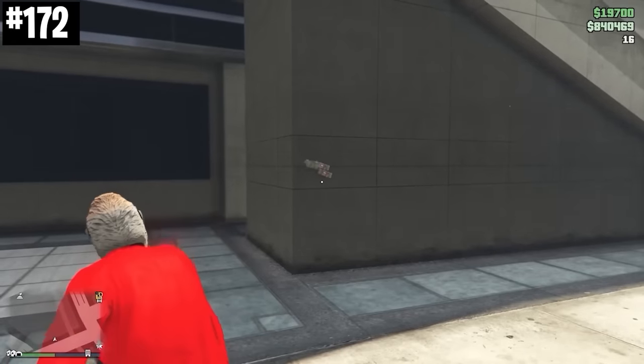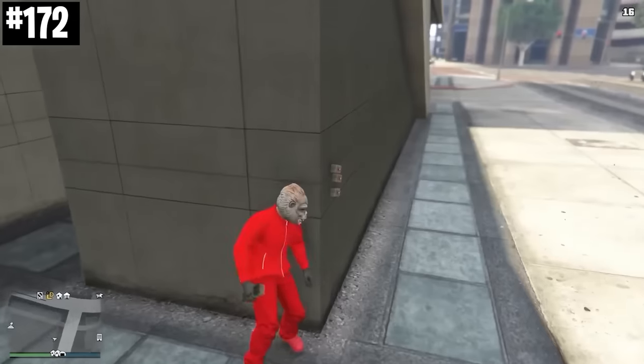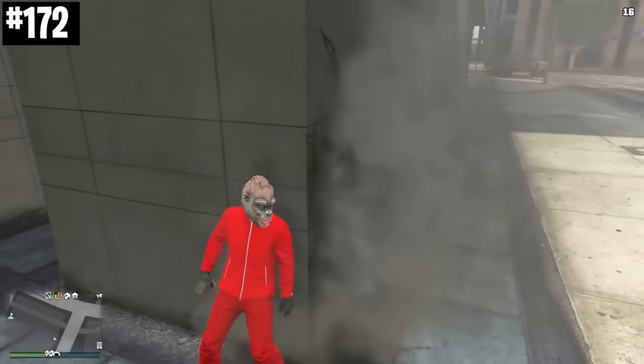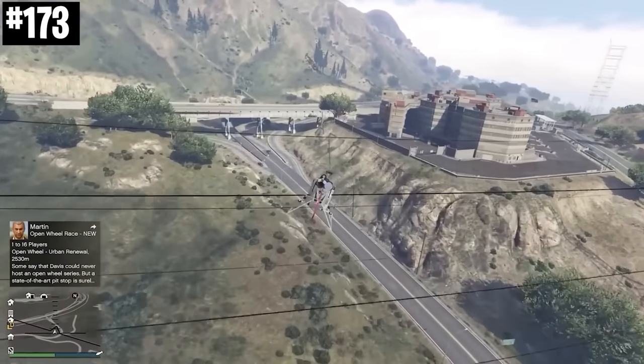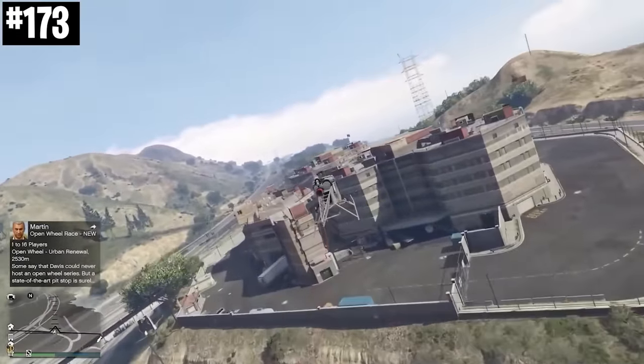Explosions from a sticky bomb are in a 90 degree direction, which means if you're good enough, you can avoid the explosions in certain situations. The Sparrow helicopter has a top speed of 168.75 miles per hour, giving it the highest top speed for a helicopter in the game.